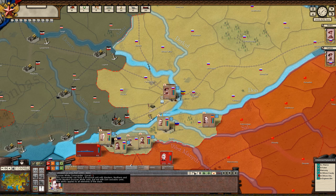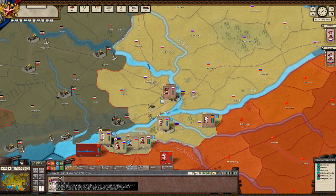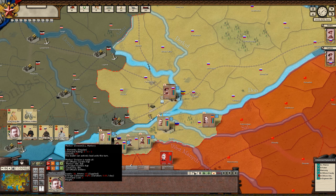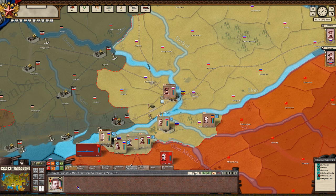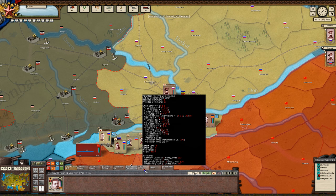There are some abilities that are stack-wide — it doesn't matter if he is the actual commander leading, his ability will still apply. This one here gives a 10% firepower and assault value for all infantry units in this stack. So Makarov is actually fantastic. And this ability applies to all elements of the unit — all these 2,000-plus men gain plus 10 to their cohesion. He'd be a fantastic guy to base an infantry force around.